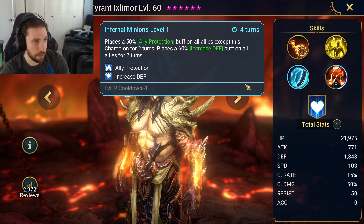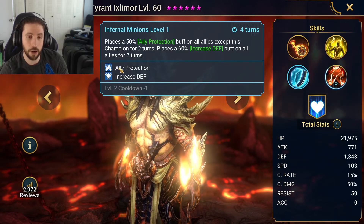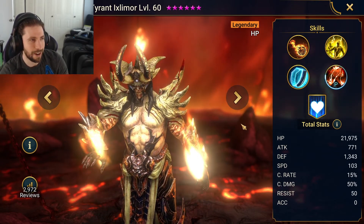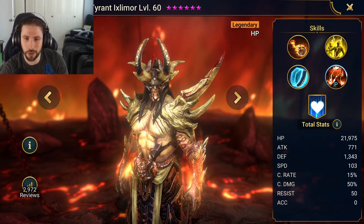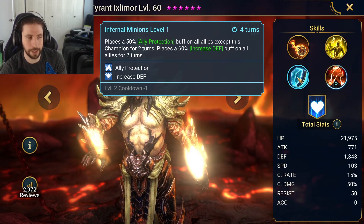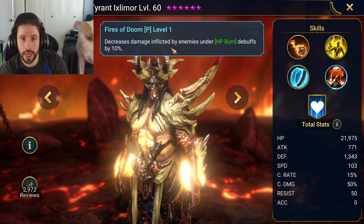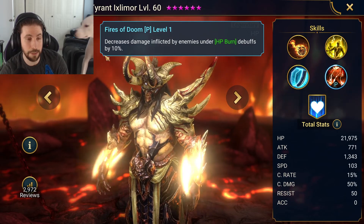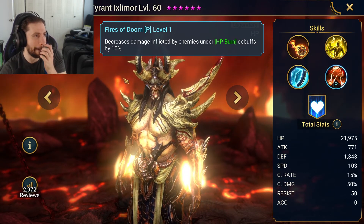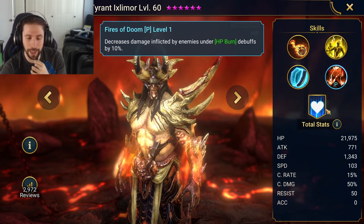His A3 — Infernal Minions — cooldown reduced to three turns. It puts ally protection on all allies and a 60% increased defense buff on all allies for two turns. This is really good because if you make him tanky, he helps the rest of the team live. For Spider level 20, they go for the force affinity first. Ally protect with 60% increased defense really helps your team survive. His kit for Spider is almost ideal.